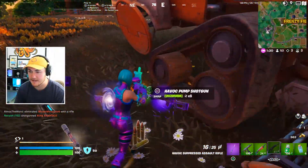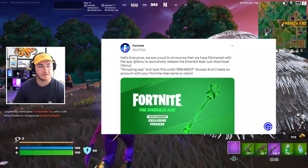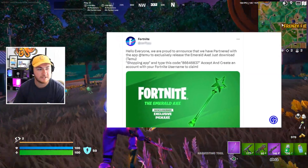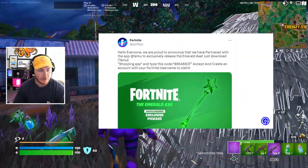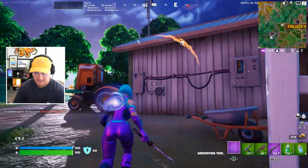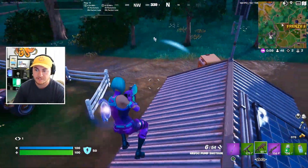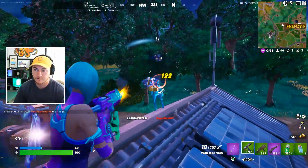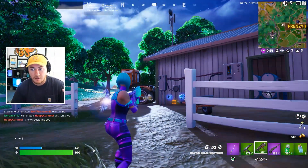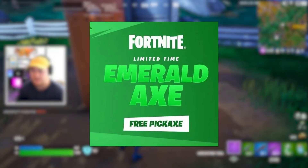This Fortnite imposter account tweeted saying: 'Hello everyone, we are proud to announce that we have partnered with the app Temu to exclusively release the emerald axe. Just download Temu, the shopping app, and type in this code, accept, and create an account with your Fortnite username to claim.' This was basically the first leak that got everyone talking, and from there they created a few more promotional images that looked very legit and very real.